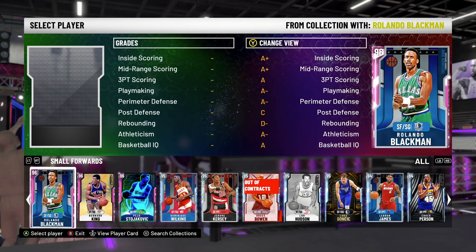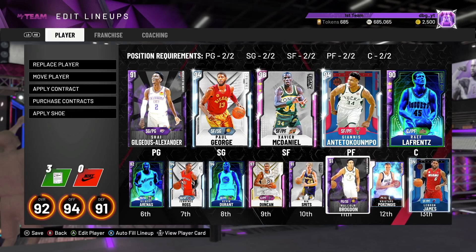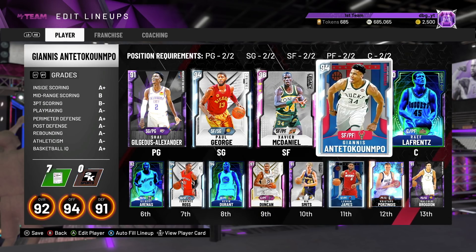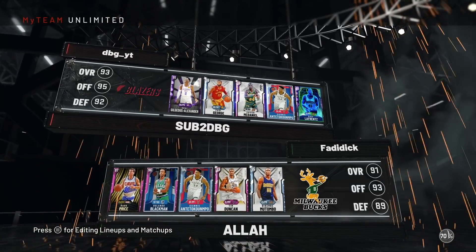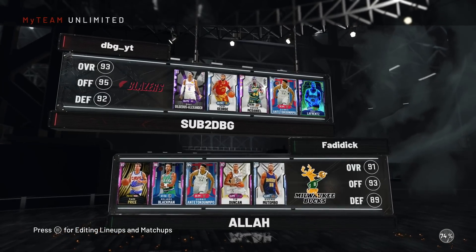Last up off the bench we are going to put in LeBron James. LeBron can play at the 4 if I want to go small with Duncan at the 5 or Porzingis at the 5, or he can also play at the 3. In my opinion this is a team that if you come up against it you're going to have a bad time. Now let's get on to the game. We are playing Mark Price, Blackman, Giannis, Tim Duncan, and Dikembe — a good team right here, but I think we definitely have the advantage.